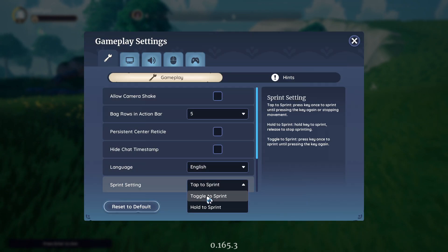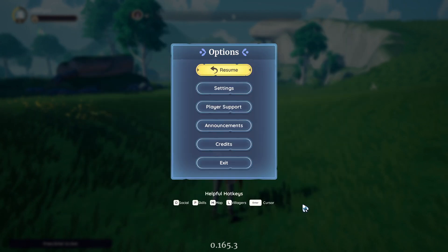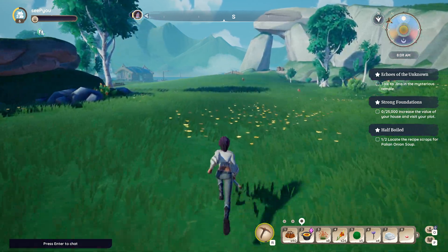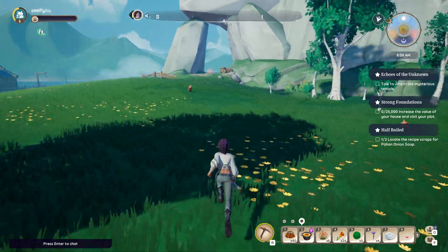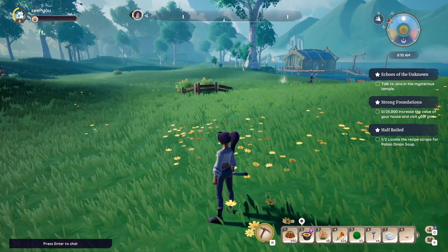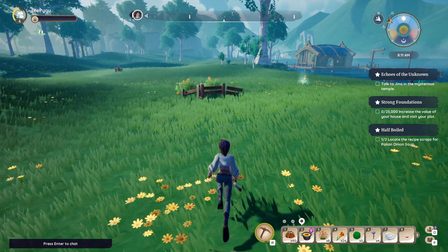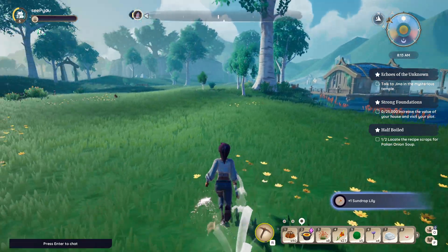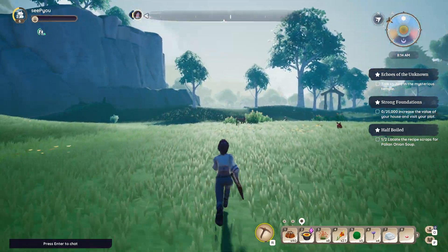My preferred way is 'Toggle to Sprint.' With toggle, I'm walking, then I just press shift and let go, and I run. I run all over the place. I can stop, not press shift, continue walking, then run again. I can gather and then run again. Toggle is good.